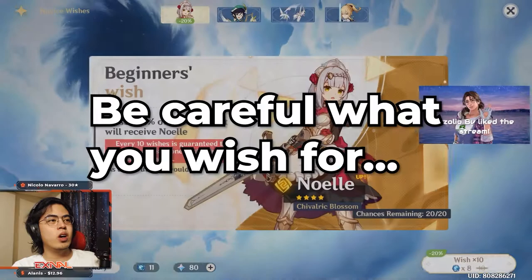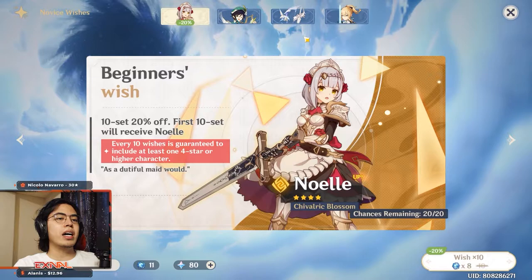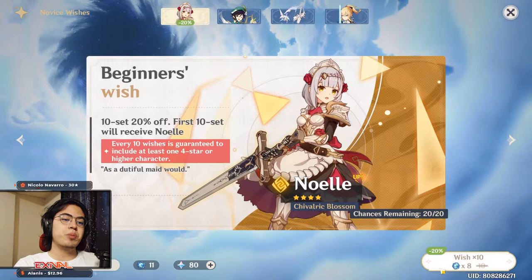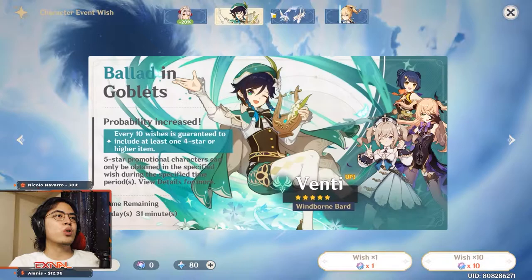Tip number three: regarding wishes. You have the Noelle beginner's wish, the Venti rate-up banner, the standard banner, and the weapons banner. Right off the bat, I recommend doing the beginner's wish first because it is discounted 20%. Do the 10-pull twice and it's gone — you get a guaranteed Noelle plus another four-star.